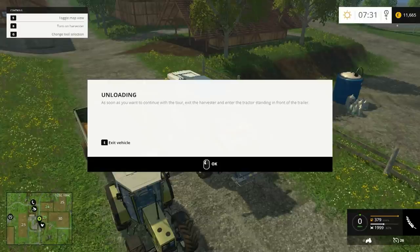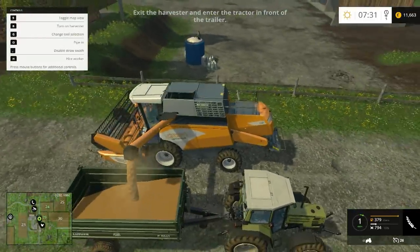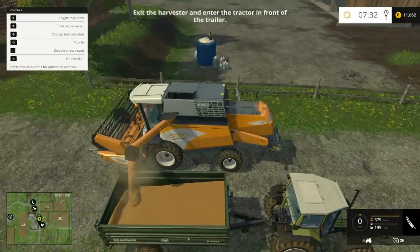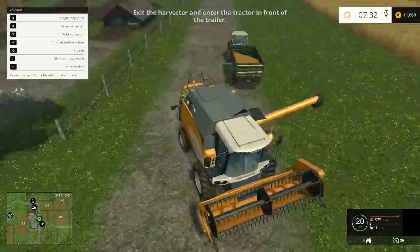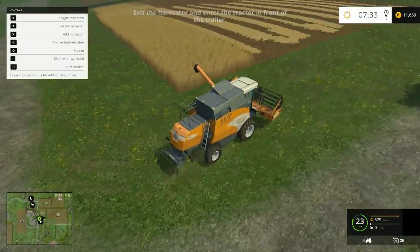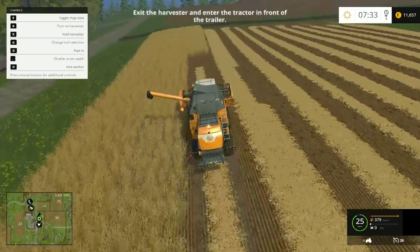Harvester is full. Tour says to exit the harvester and enter the tractor standing in front of the trailer. Oh, that is cool - it fills up in one area where you're filling it most. That is really cool. You really have to watch - you can't just dump it anywhere or it'll probably spill up over the edge.